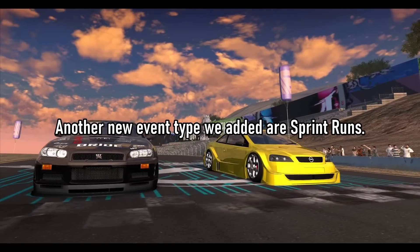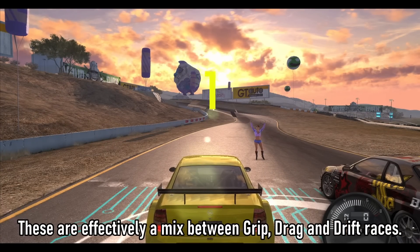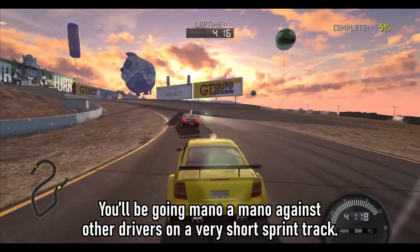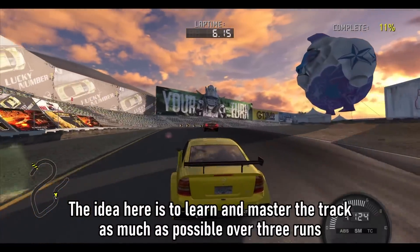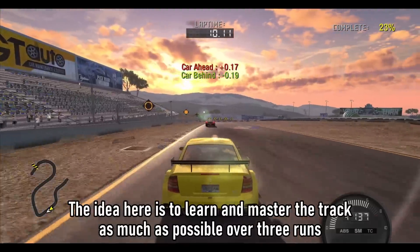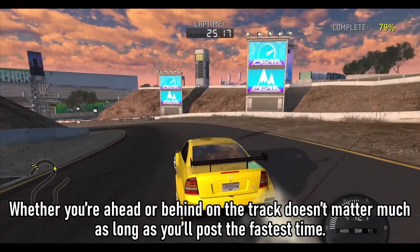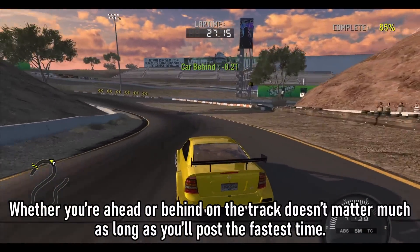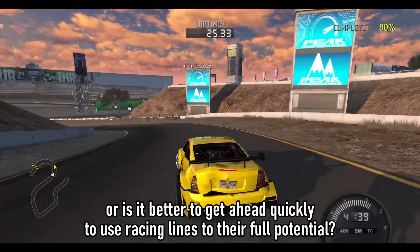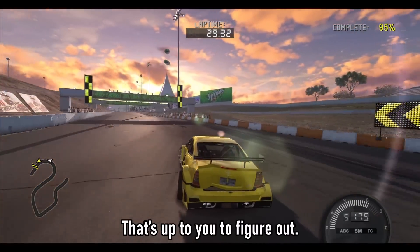Another new event type we added are Sprint Runs. These are effectively a mix between Grip, Drag and Drift Races. You'll be going mano-a-mano against other drivers on a very short sprint track. The idea here is to learn and master the track as much as possible over three runs in order to achieve the fastest time. Whether you're ahead or behind on the track doesn't matter much, as long as you'll post the fastest time. Should you stay behind your opponent to benefit from slipstreaming, or is it better to get ahead quickly to use racing lines to their full potential? That's up to you to figure out.